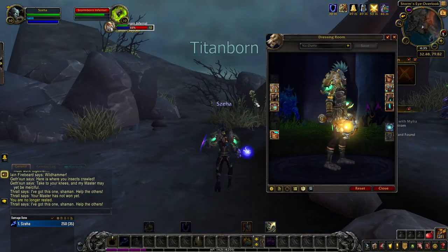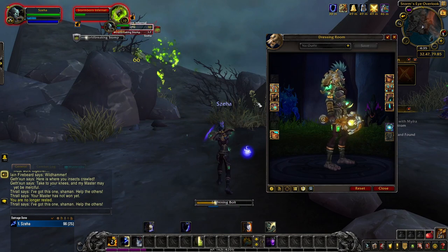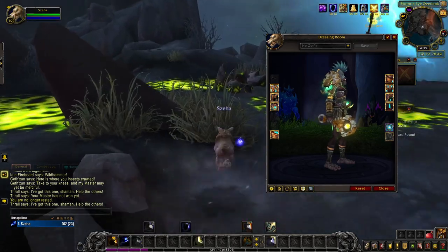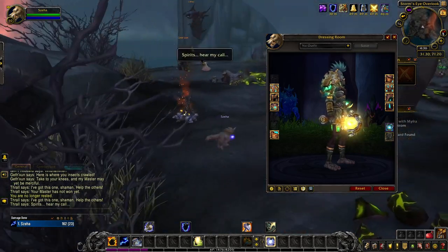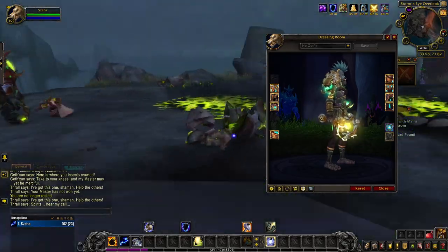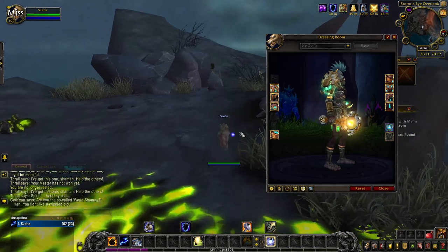The lengthy and tedious Balance of Power questline rewards Restoration Shamans with a Titan-born appearance in its base gold tint. While this questline is annoying, I recommend doing it as it unlocks a lot of cool weapon appearances across your board of characters. I've left a link to the questline in the description below. With the completion of the questline, you get the achievement Improving on History, which unlocks Titan-born.